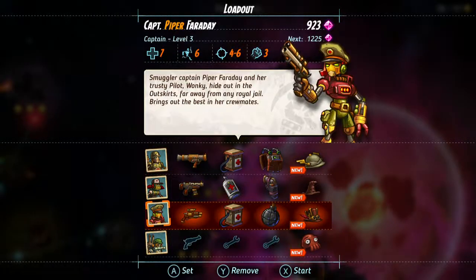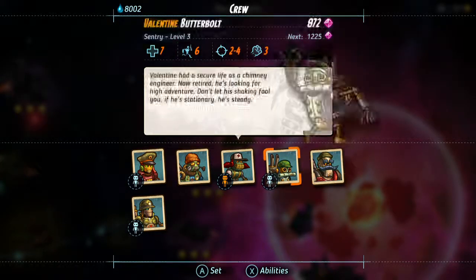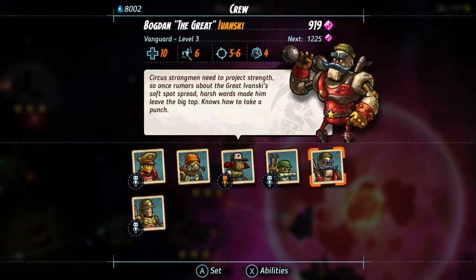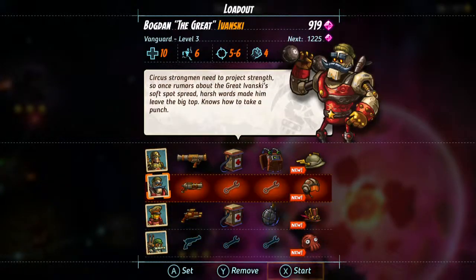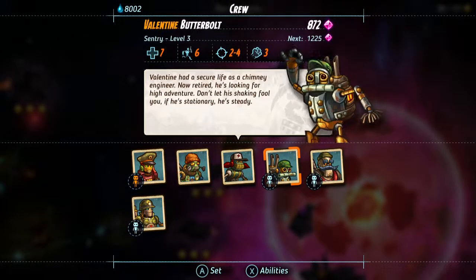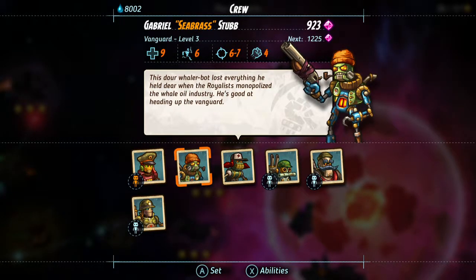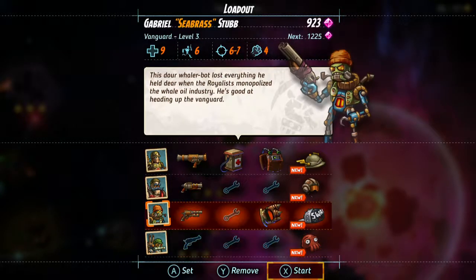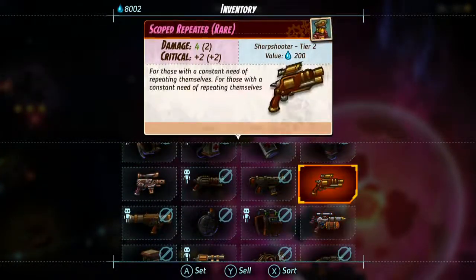I'm gonna go with our least experienced people. Sally here is our most experienced; Seabrass is the least experienced. We'll have Ivinsky. Should we switch out Piper with Seabrass? I probably would, because we already have Valentin who's our sniper class. Let me get his weapon out.